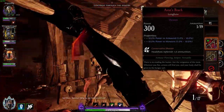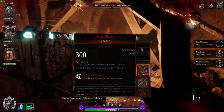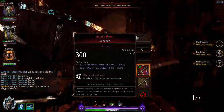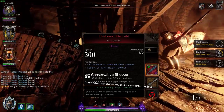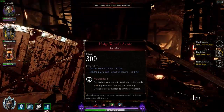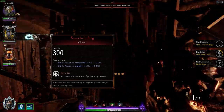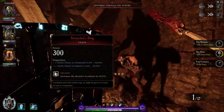For your ranged weapon, you want to take either the Longbow or the Javelin that comes with the new Sister of the Thorn career. With the Longbow, I take Power vs. Armored and Power vs. Monsters as well as Conservative Shooter. For the Javelin, I take Power vs. Armored, Crit Power, and also Conservative Shooter. For your Necklace, you're going to want to take Health, more block cost reduction or stamina, and the good old Natural Bond.